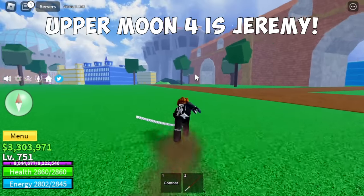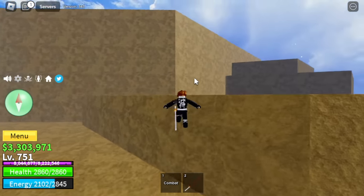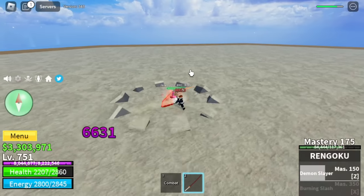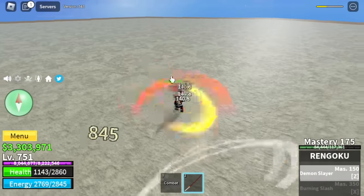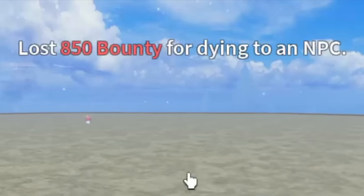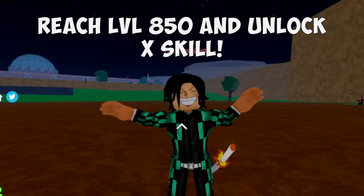Upper Moon 4 is Jeremy, located just on the other side of this island. We are weak — not strong enough to defeat this boss. Check the damage. We're almost dead. In times of danger like this, we need to ask our Master again. So Master, what should we do? Reach level 850 and unlock the X skill.